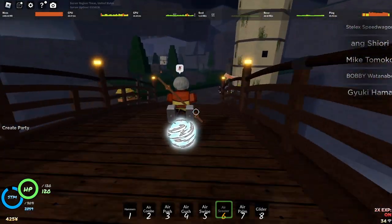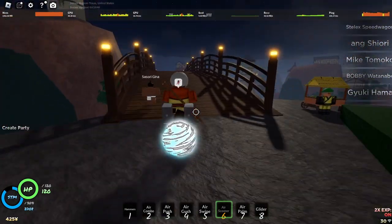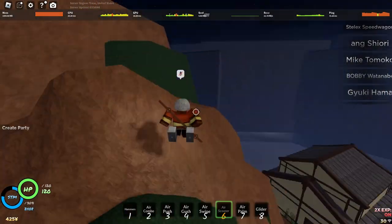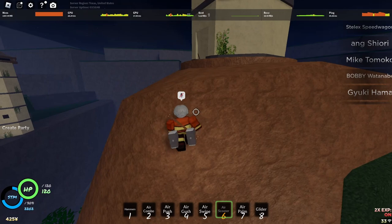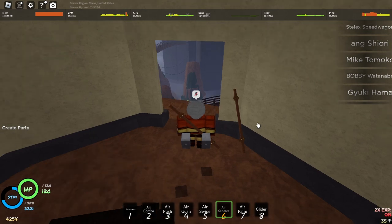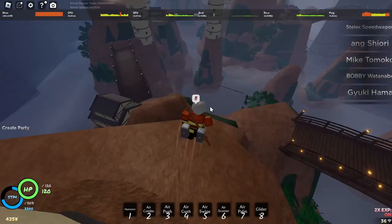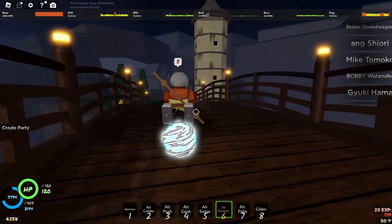For the second one, we want to go over here, but actually first let's go get our gliders real quick. The gliders are up here on this tall little house, where the crates used to be for the crate quest, right here. And they're about $1,500 for a glider. As you can see, I have hammers and gliders — I won't be revealing the secret, so you just got to find it out for yourself.